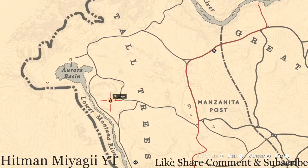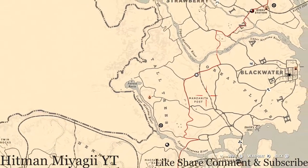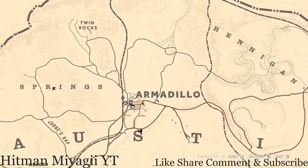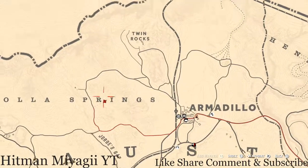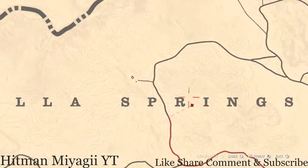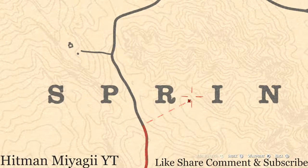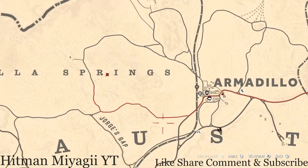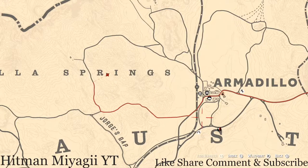The next thing is the Caribbean Rum antique alcohol bottle, which today is outside of Armadillo. It's right here at the waypoint, right between the R and I of Cholla Springs. It's right here at this location on the ground in front of a tent — in the dirt, directly in front of the opening area of the tent. Fast travel to Armadillo and go right to this location.